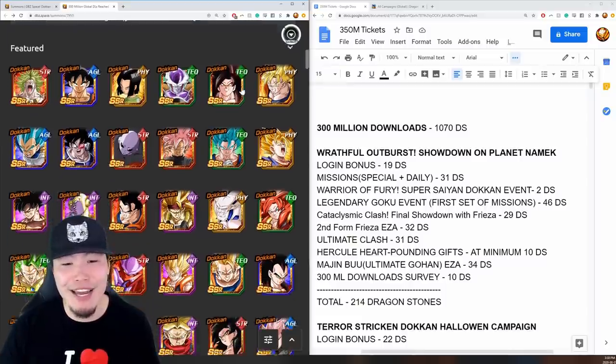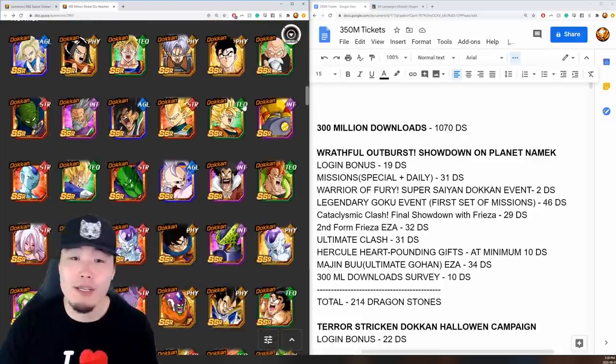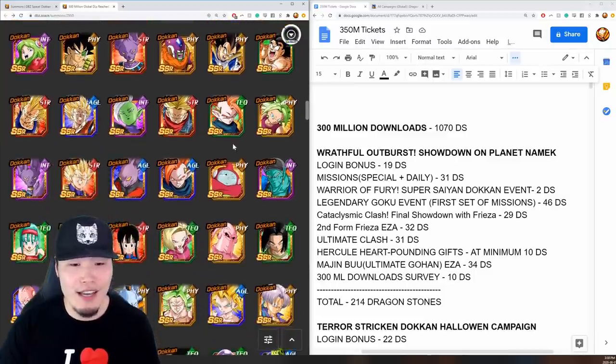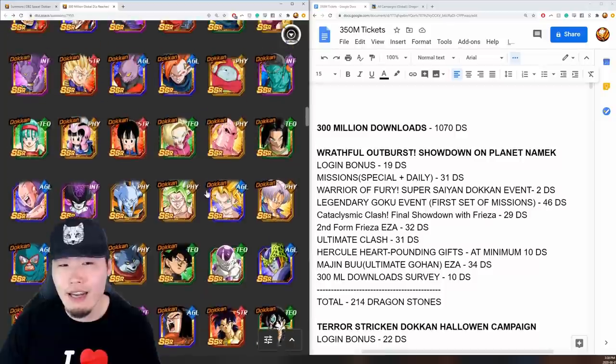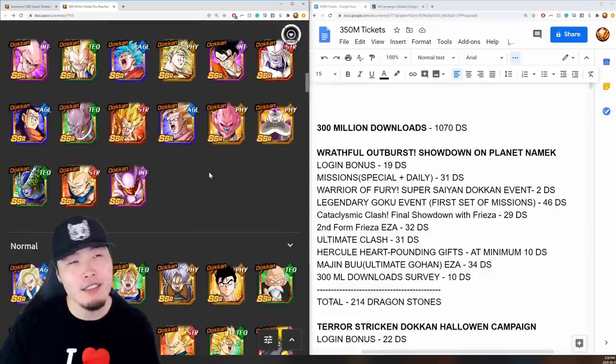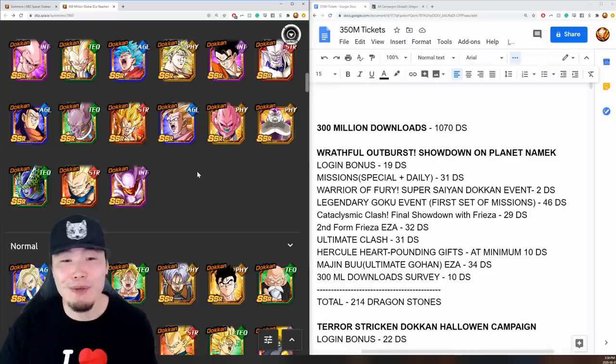These banners usually include almost every single Dokkan Festival exclusive unit in the entire game, with the exception of LRs and some of the newer units. For last year's banner, the newest unit was the Fizz Future Gohan. Using that as a reference, I feel like the most recent units we'll see on this year's banner are probably the Tech Trunks and AGL Zamasu from that Dual Dokkan Fest, maybe Super Saiyan Blue Kaioken Goku as well. Units like Transforming Cooler and AGL Bardock are pretty unlikely, though they could surprise us.